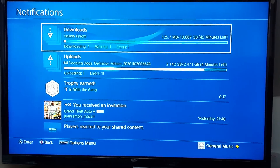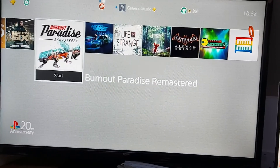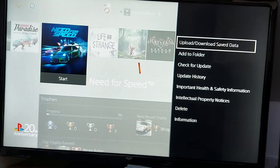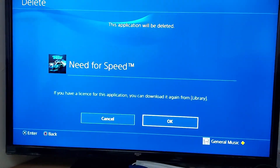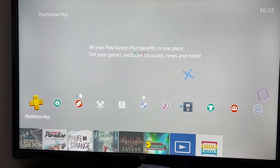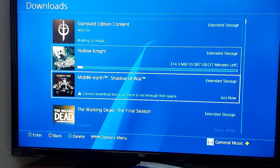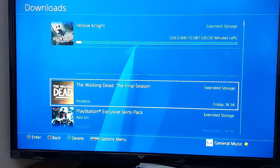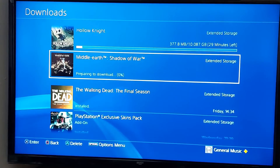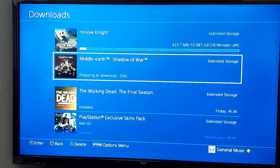So Hollow Knight is 10 gig, so I need to delete something in order to download it. I'll get rid of Need for Speed. Unravel is a game I need to continue playing — it was actually really fun, it's just a simple platformer but a fun platformer. Hollow Knight is only going to take 30 minutes to download, and then Middle Earth: Shadow of War should be downloading after that.